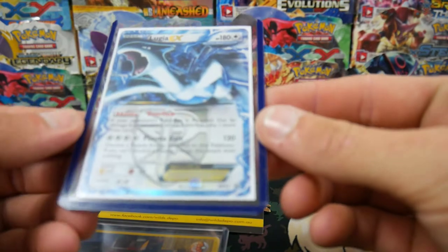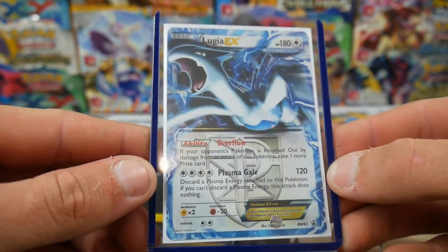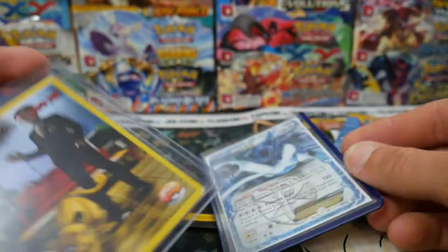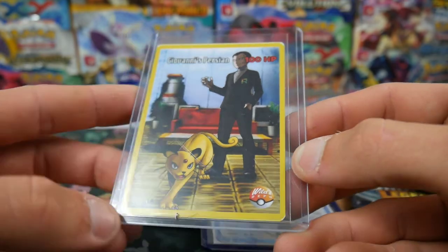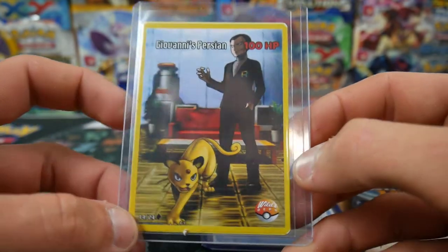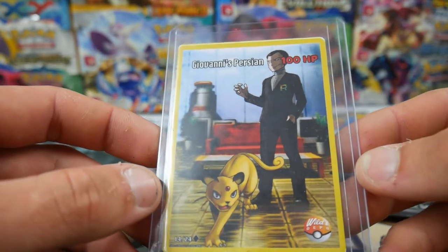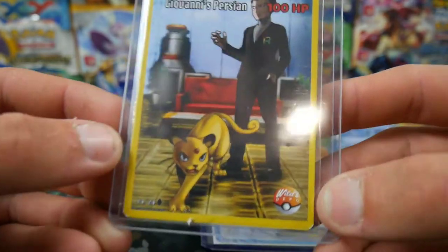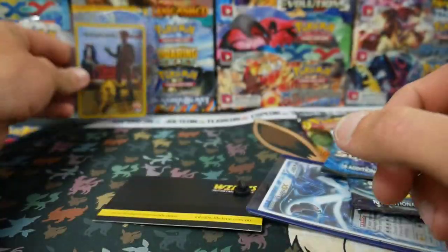We got a Lugia promo - that's a Black and White one, that's from Plasma. Wow, that's awesome right there. And then there was a custom card. So this is number 14 of 24 custom cards - we have Giovanni's Persian right there. That looks really cool. And then the Wilds Department Store little logo right there.